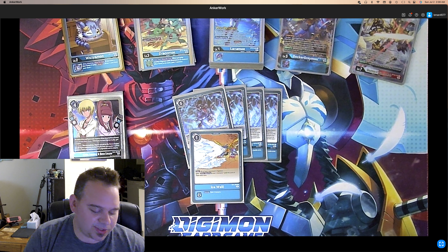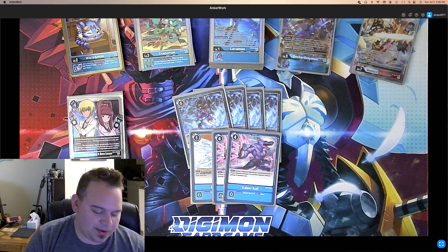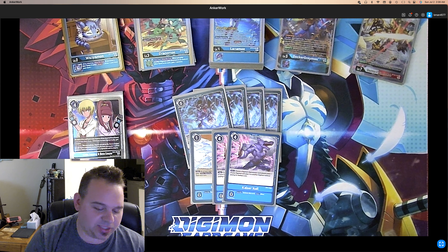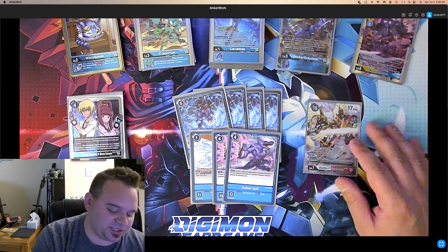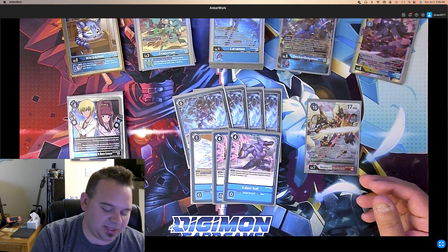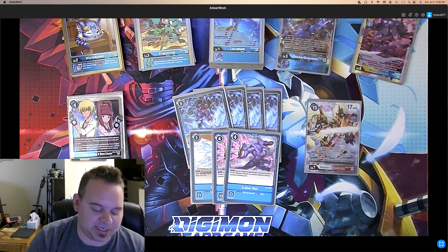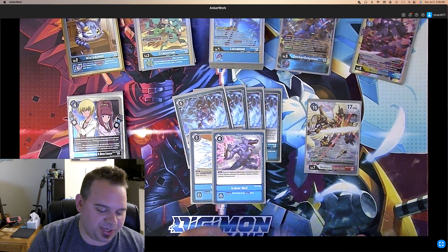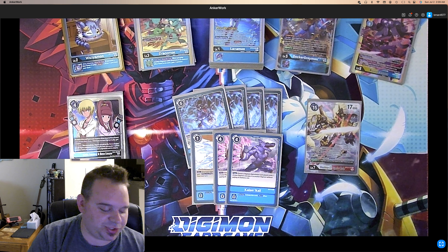We play one Ice Wall because it's at one, it's a stun card, and it keeps you from losing the game. We play two Kaiser Nail — 4 cost, choose a Digimon Digivolution card placed under one of your Digimon and play it as another Digimon without paying its memory cost. So if you use Decker to put Shoutmon X7 underneath, you can use Kaiser Nail to play him from the Digivolution cards — you get his ability and have a 17000 DP monster on board for 4. Also really good for playing level 4s from under there to get their on-play effects.